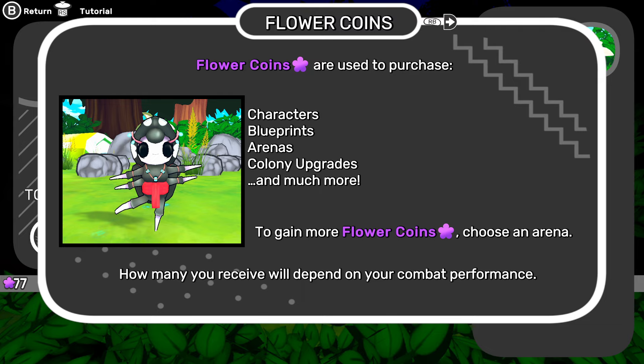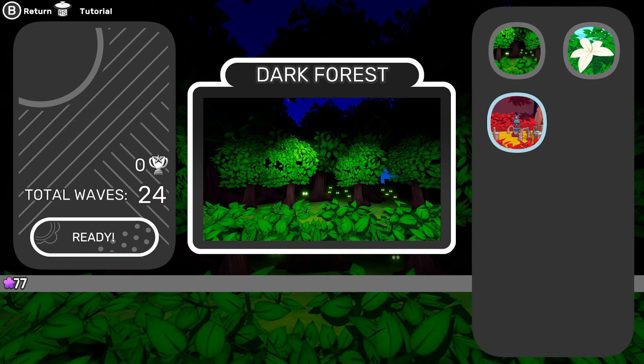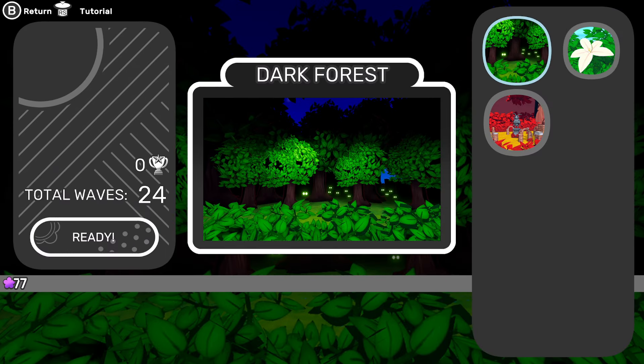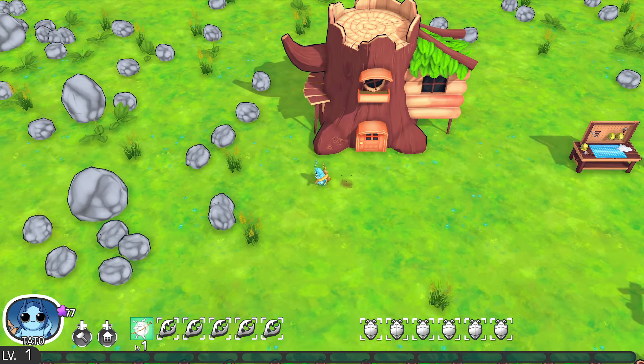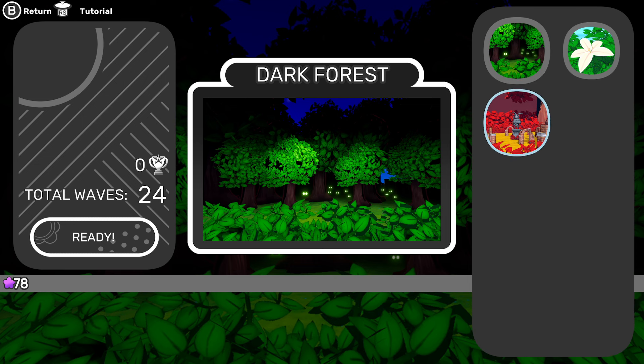Flower coins are used to purchase characters, blueprints, arenas, colony upgrades, and more. To gain more flower coins, choose an arena — how many you receive will depend on your combat performance. The main ways to unlock more skills and blueprints are through playing in arenas and progressing your colony. Right now it's only letting me pick an arena to fight in — let's go back to Dark Forest. Total waves: 24. Jeez.